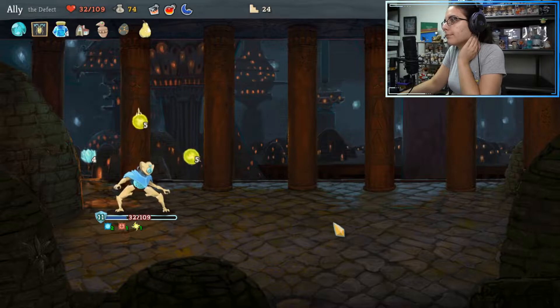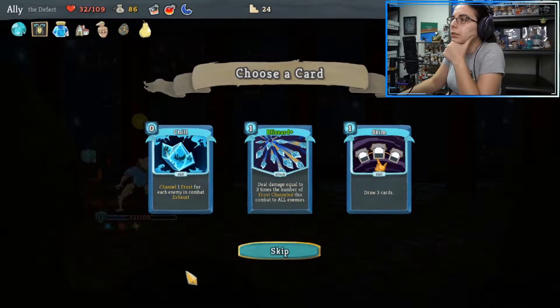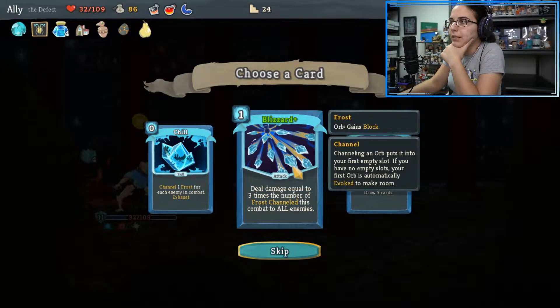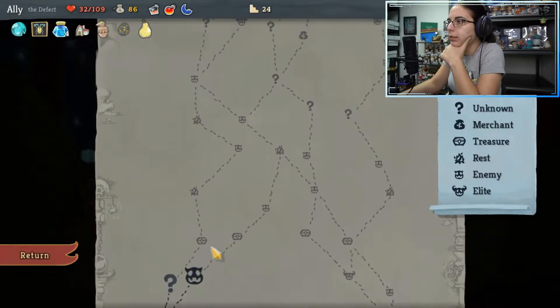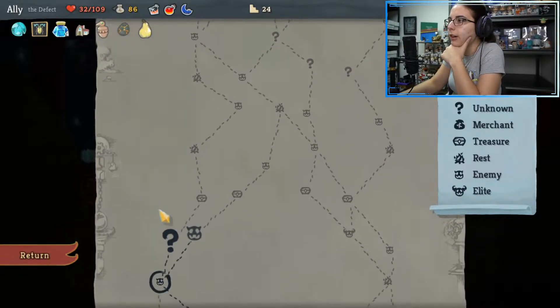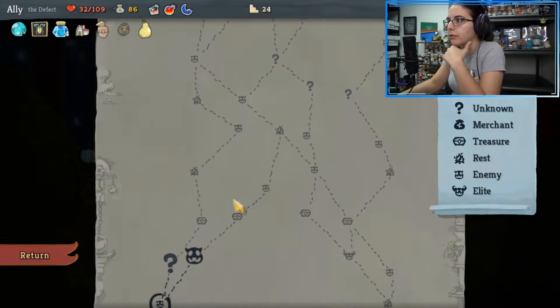Nice. We have enough chills. It's a Blizzard Plus though — that's nice, take that. Question mark — chest and the campfire. Do I want to take the campfire? One time maybe we should heal. Definitely coming up against the hexaghost. Do need to upgrade Buffer Plus as well. Let's head to that question mark.